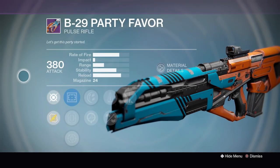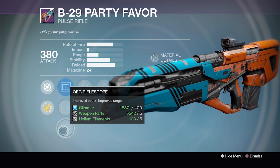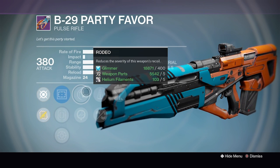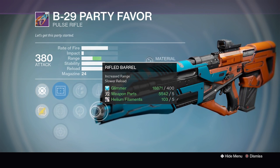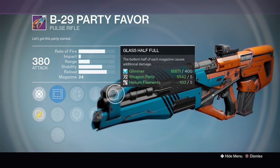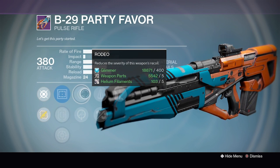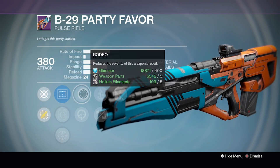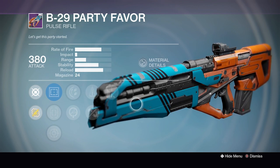At the Crucible Quartermaster we have a pretty nice B29 Party Favor. We've got Reflex Sight, SureShot IS and OEG Rifle Scopes. Up next we have Rodeo, which is pretty good, or Life Support. Then we have Perfect Balance for more stability or Rifle Barrel for a ton of range, and finally Glass Half Full. Running either Reflex or SureShot with Rodeo for reduced recoil, Perfect Balance and Glass Half Full — this is a pretty nice roll of the Party Favor.